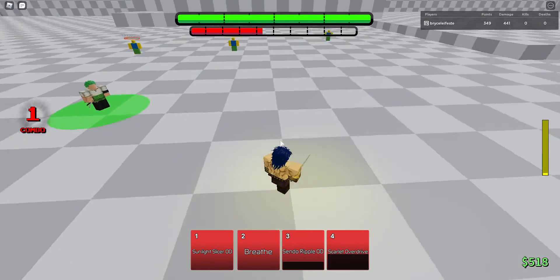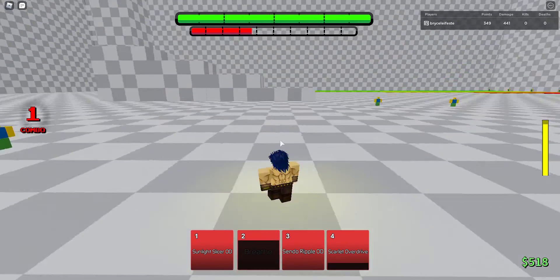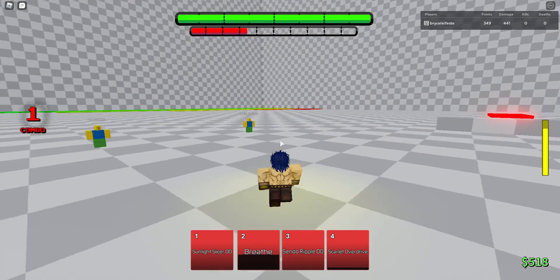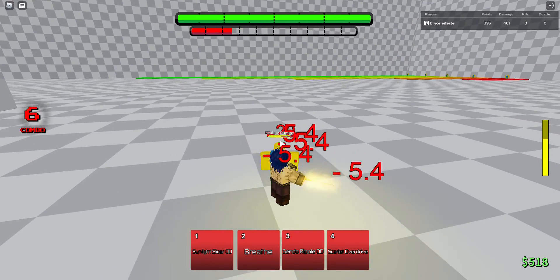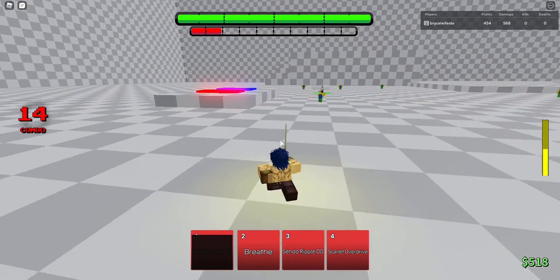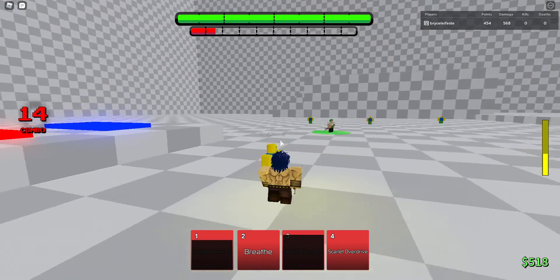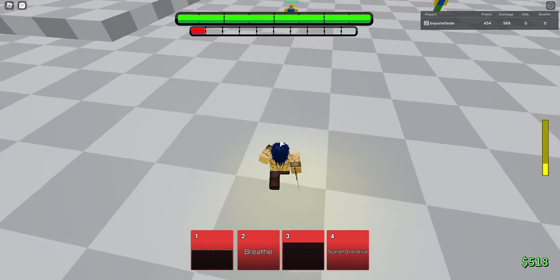I forgot to show combos with the base, so I'll show you a combo with the awakening. It's quite simple — one, two, three, four — and good game. You can do the same exact thing in base too, honestly.